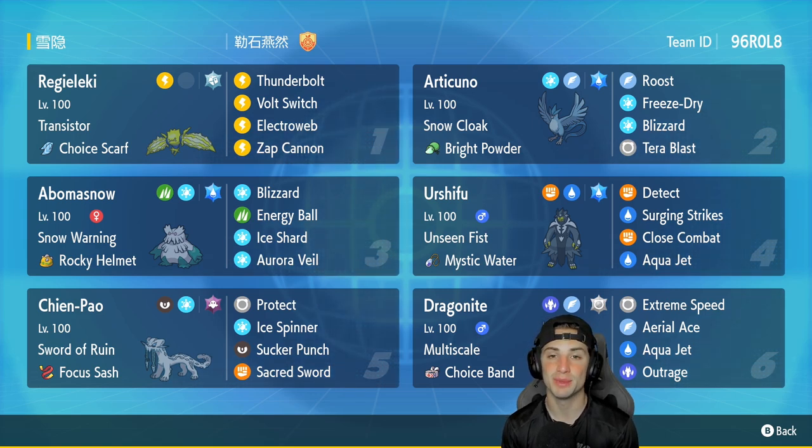The first Pokemon for today's team preview is Regieleki, which is going to be top tier in Regulation D considering it is one of the fastest Pokemon ever. It has Transistor, Choice Scarf as its item, with Thunderbolt, Volt Switch, Electroweb, and Zap Cannon. Articuno is in our second slot with Snow Cloak and Bright Powder, and it has Roost, Freeze-Dry, Blizzard — which hits 100% of the time in snow — and Tera Blast.